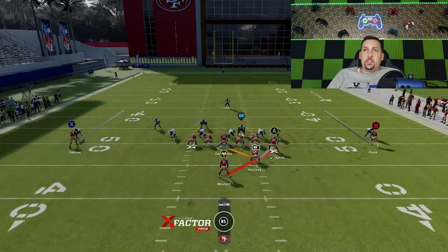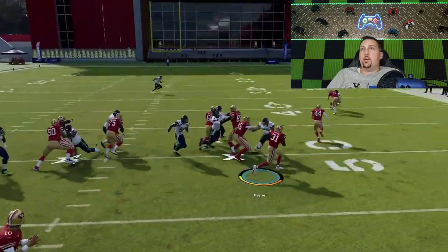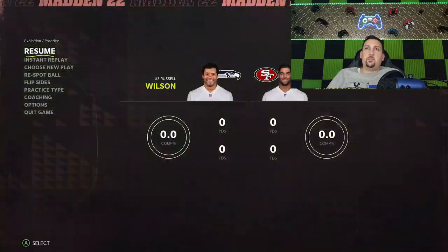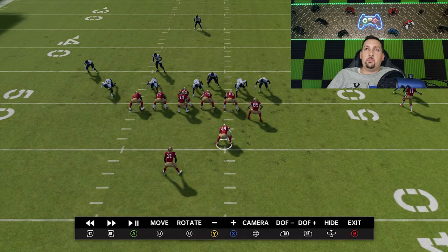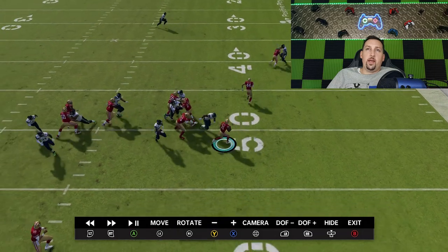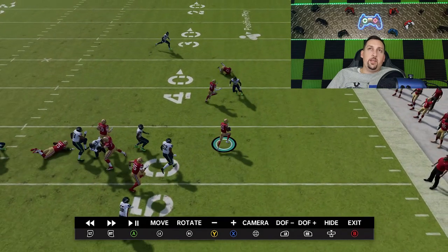Right here, same thing — it looks like man coverage this time because the cornerbacks are down. It's probably a man blitz, but that's fine because I'm going to be going outside of it. And you can see, we're having a lot of success. A lot of it's due to the blocking — this particular stretch play just pulls outside so much better than most stretch plays I've found. The fullback and tight end both pull and get out wide. This is one of the more effective run blocking combinations, and they do a really good job of sealing that edge, probably better than any play I've found so far this year.